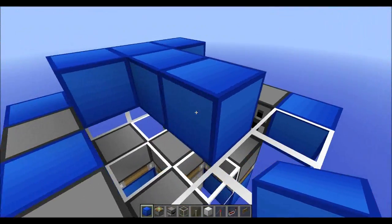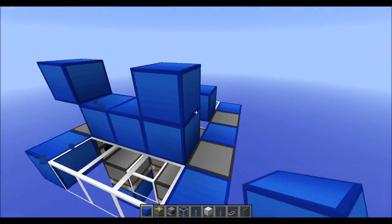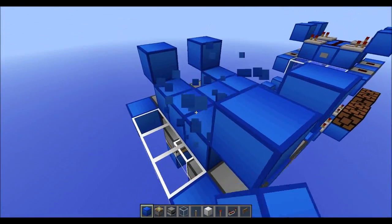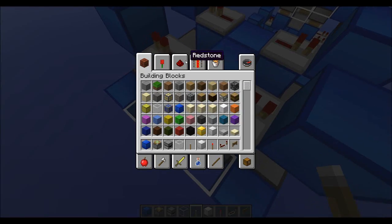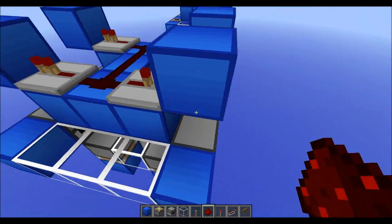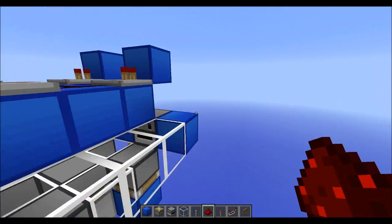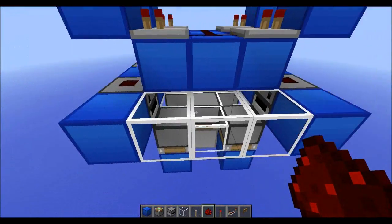Then next up we make sort of an H shape at the top. We get a block there, one block above the dispenser, and a block here. Then we get one-tick delay repeaters and redstone dust. To place redstone dust on top of the dispenser, you click on the block next to the dispenser — you can actually place redstone dust on dispensers. It also works with furnaces like that.